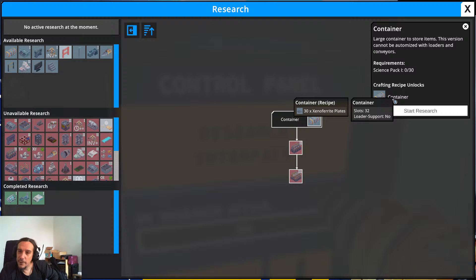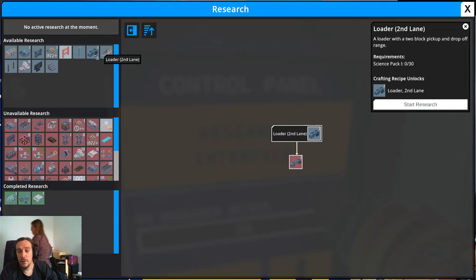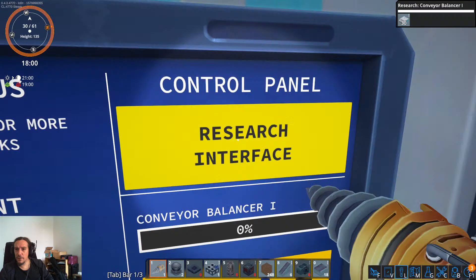Containers have 32 slots but no loader support. Conveyor balancer — allows you to split or merge two conveyor lanes. That's exactly what I want. Inventory size. Ladder. Loader second lane — a loader with a two-block pickup and drop range. It's basically a long-handed inserter. Mining drill speed — also very valuable. Railings. Tier 2 research labs. Signs. Stairs. The conveyor balancer is what I want to have first. Requires another 30 units of science pack.